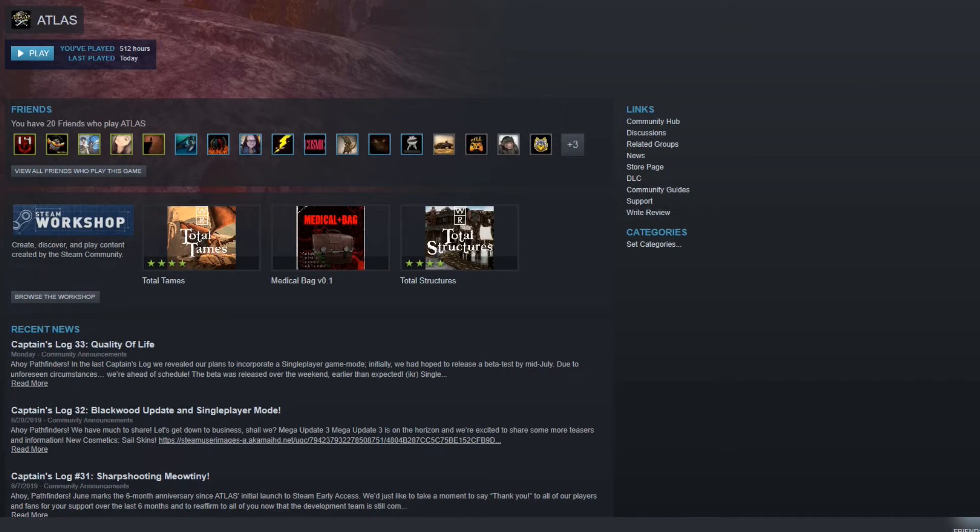Hey everybody, welcome back to Atlas. Some of you are asking me how to add mods to the game, how to add mods to Atlas. For a lot of us this is just a commonplace thing, but I understand completely if you're new to the game and you haven't ever added a mod to your single player in either ARK or in Atlas. I understand where you're coming from because sometimes new things are confusing.